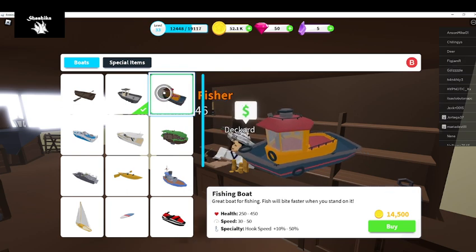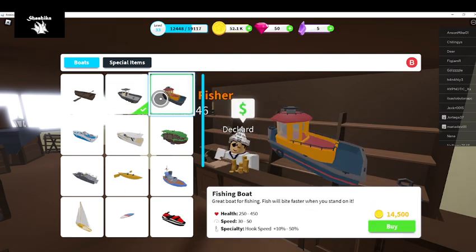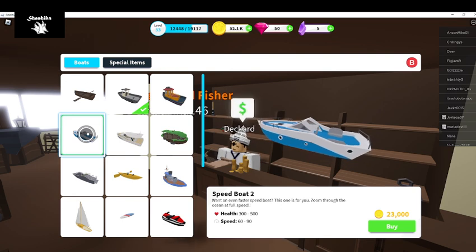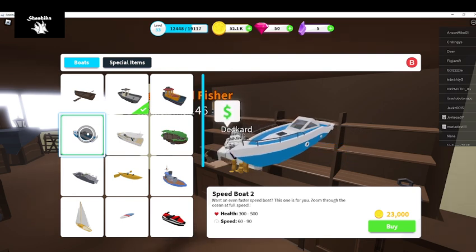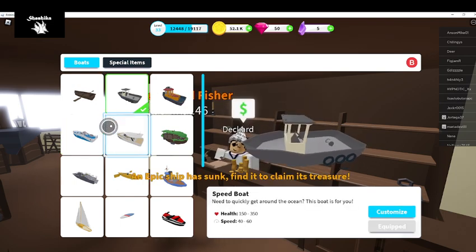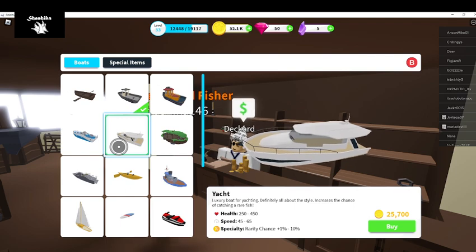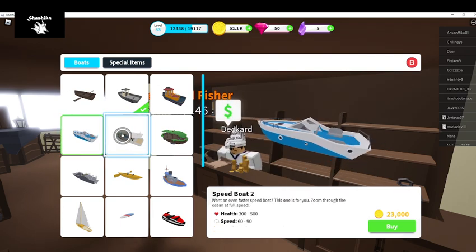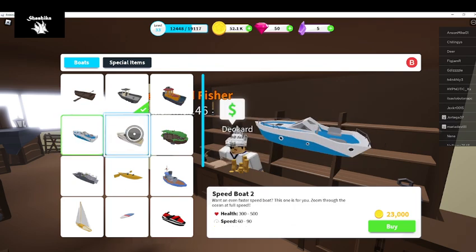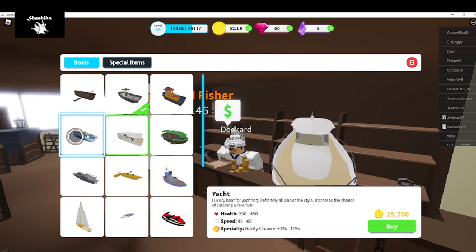The fishing boat is 14,500 - health starts at 250 and speed of 30, so it would go a little slower than what I currently have but health is higher. Speedboat number two is quite an upgrade - starts at 300 health and 60 speed, which is almost double what I have, so that's a good option. Then there's a yacht for 25,000, speed goes to 45, and it has a rarity chance specialty that the other boats didn't have - that's pretty cool and something to keep in mind.